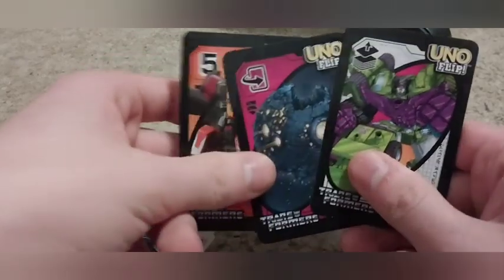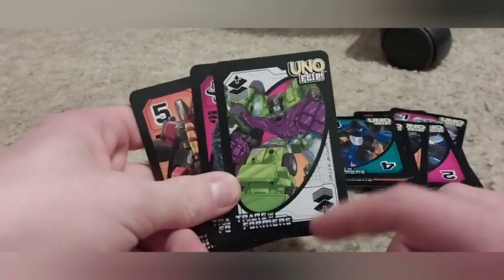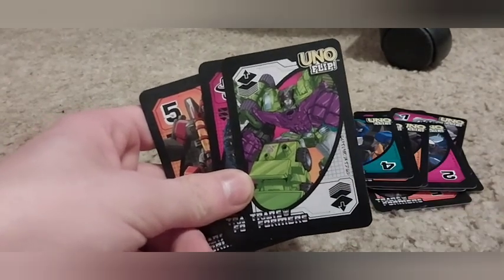Let's show three cards at once. We got Rattler as number six, Thrust as number five, and this card here is a pick-up-the-wild-card for your side — it's Devastator, guys.